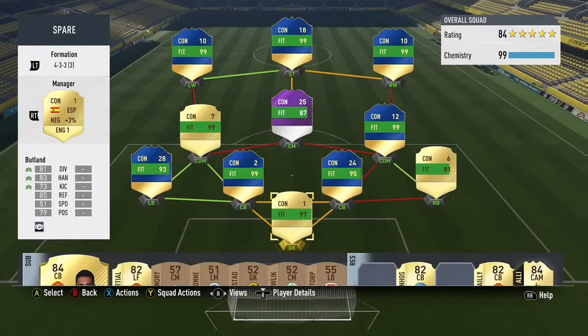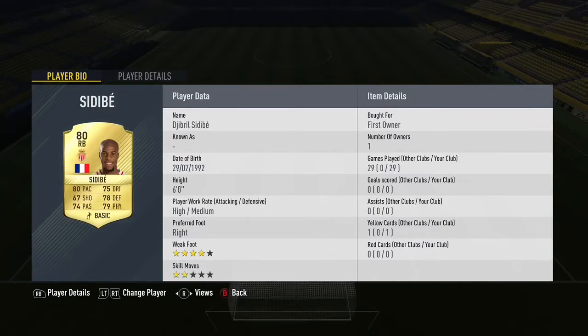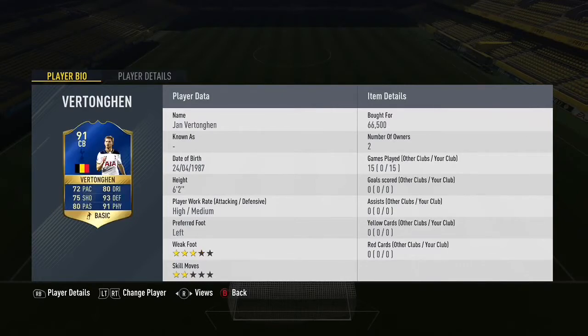Welcome back to a brand new video. Today I'm going to do a 1.6 million or 7 million PS4 squad builder. In the goalkeeper position we've got Jack — if it showed how many saves he has made it would be like around 300, he's so good. In the right back we've got a pretty good and cheap right back. In the right center back we've got Jan Wutongan, he's very strong with good defending, good base, decent shooting, and good passing — overall a very good defender.